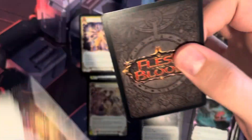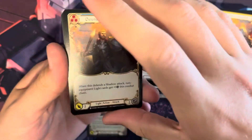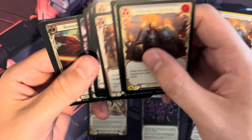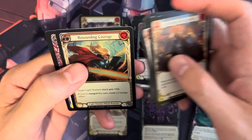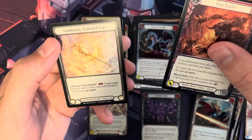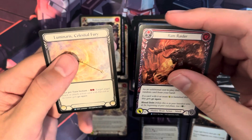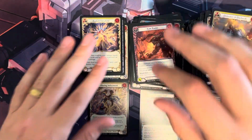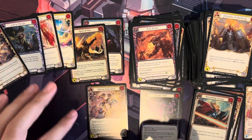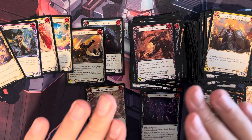Last pack — looking for a Legendary, a Marvel, or a Fabled. We have commons. Resounding Courage is our foil common. We have Ram Raider and Luminaris Celestial Fury. So that was this box — the best ones were probably Spirit of War and Alluring Inducement, but I haven't looked up all the prices.